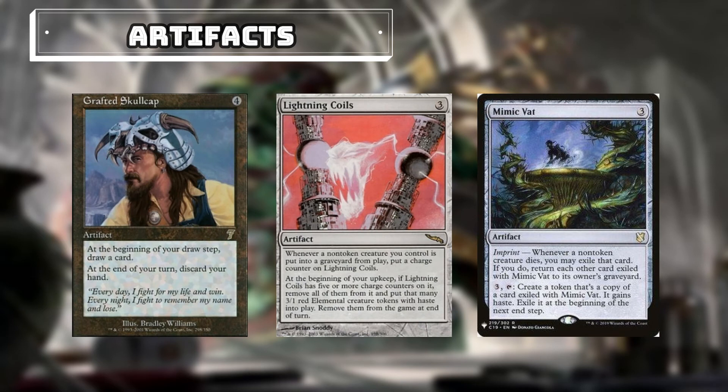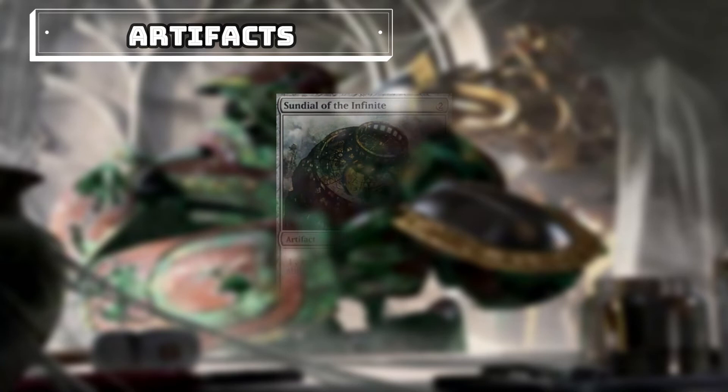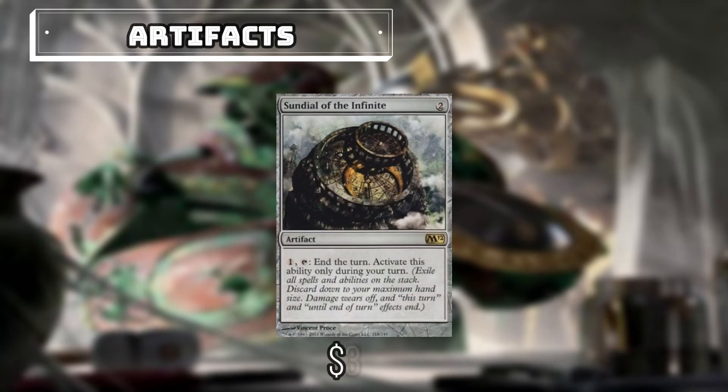The Skull Cap will help us draw extra cards. Lightning Coils can help us make 3/1 Red Elemental Creature Tokens. Mimic Vat: whenever a creature dies, we can pay 3 and tap it to create a token that's a copy of the creature that died. And with an effect very similar to our commander's, we have Sundial of the Infinite — we can pay 1 and tap it to end the turn, though we can only activate this ability during our turn.